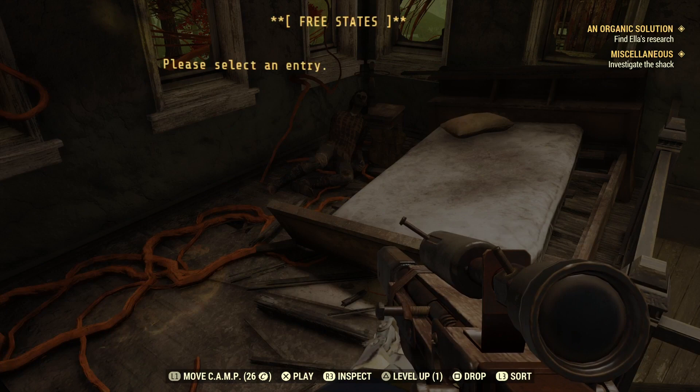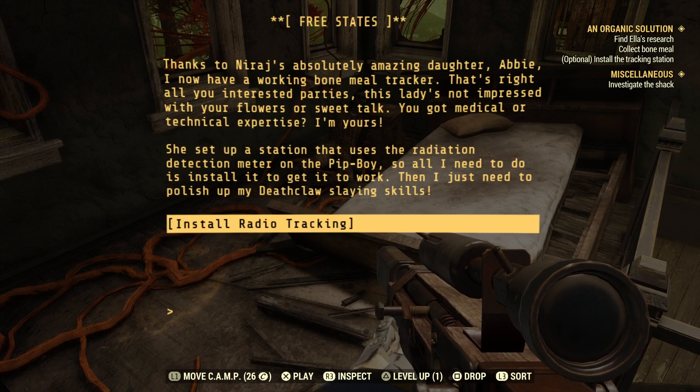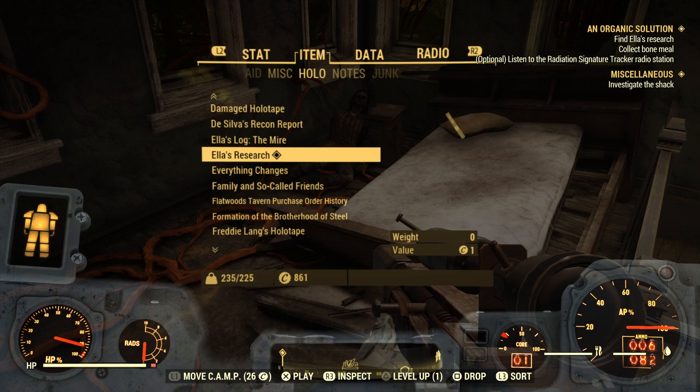We open that up and select Strangler Feed, which will add a new checkpoint. We get a quest to collect Bonemeal. Next we want to install Radio Tracking, which allows us to properly track the Bonemeal, although I didn't make too much use of it.